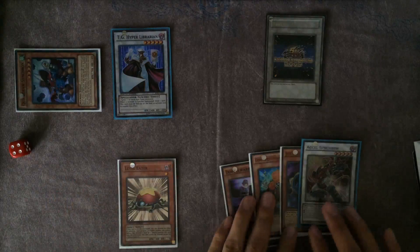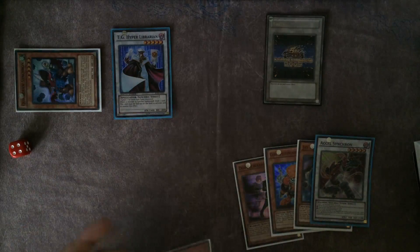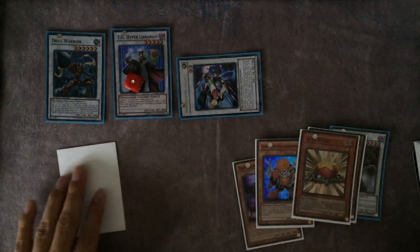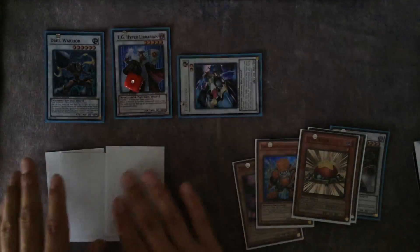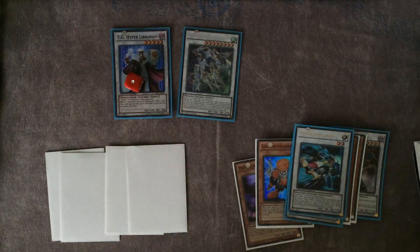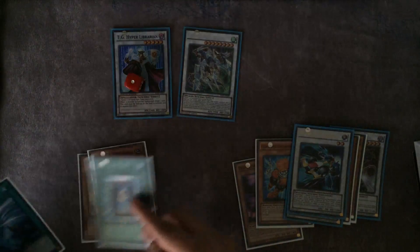Sometimes you might not have the option to save synchros, but try to when you can. You pitch for Jet Synchron, special summon, level eat down — either go to level six for a draw via Librarian, then level eight. Librarian gets banished at this point since you've used it enough. You get two cards, and depending on what you draw you can pitch for the next special summon or go into Crystal Wing and get another card.